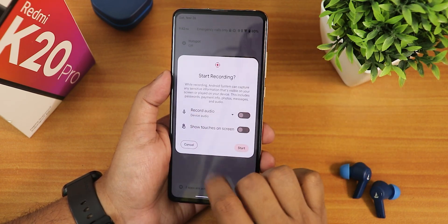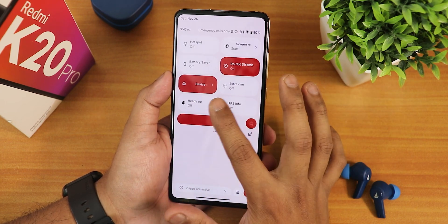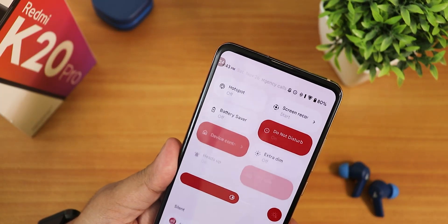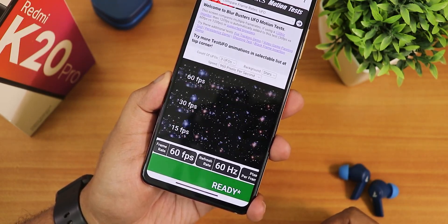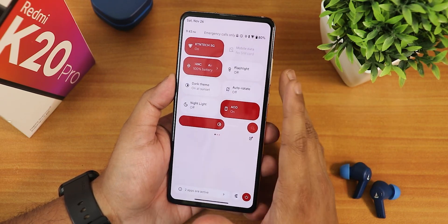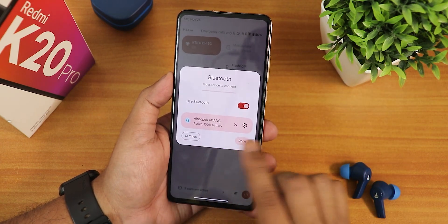We have battery saver, do not disturb, heads up, and FPS info — once enabled it shows the current frame rate. By the way the screen runs at 60 Hz; don't expect 72 Hz or 90 Hz here. We also have battery saver, hotspot, night light, auto rotate, flashlight, Wi-Fi, and Bluetooth toggles.